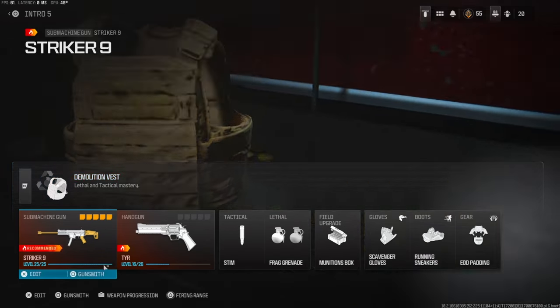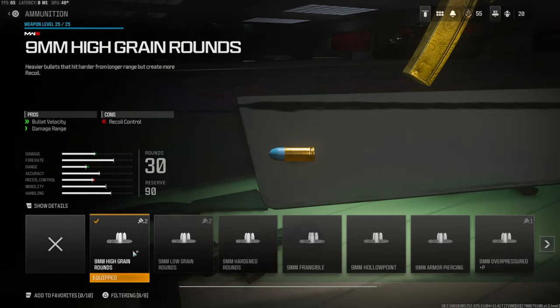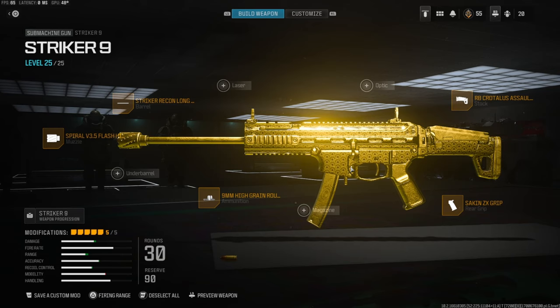EOD padding for the gear, and demolition vest which basically resupplies you and gives you two frag grenades. Over on the stock I'm going to be using the RB or assault stock for aim-down-sight speed, firing aim stability, attack stance spread, and gun kick control — you do lose quite a bit of recoil control. On the rear grip I'm using the Saenz ZX grip for firing aim stability, gun kick control and recoil control. On the ammunition I'm using the high grain rounds for bullet velocity and damage range, the Spiral V3.5 flash hider for muzzle flash concealment and recoil control, and the Striker Recon long barrel for bullet velocity, range, and aiming auto sway.